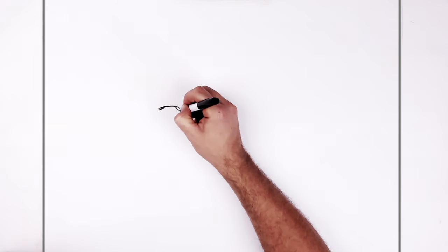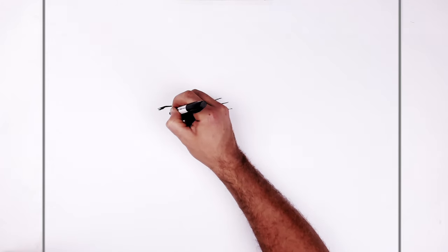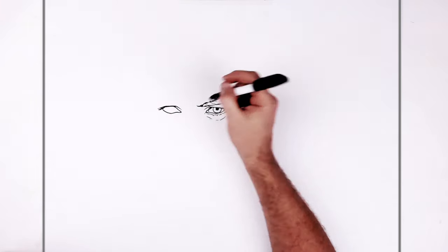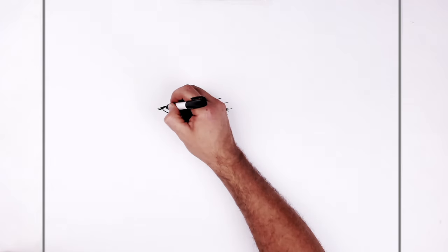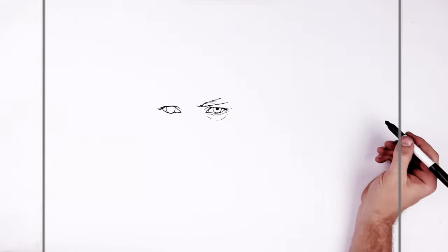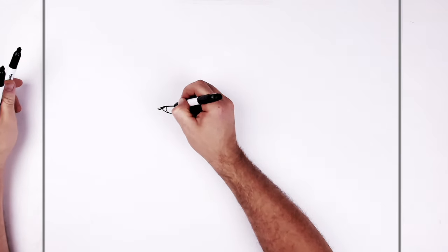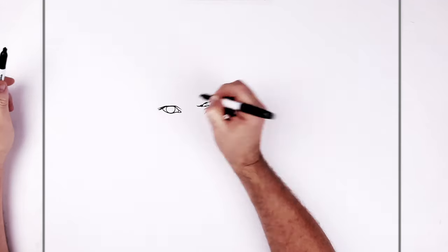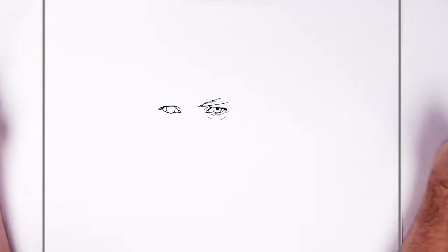And then the bottom eyelid line — we've got the tear duct here. The bottom eyelid curves around, up into the corner of his eye. Iris, half circle. Now this eye is like wider than the other one — is that a thing with Price? Tear duct in there. This eye looks like it's open wider than his other eye.